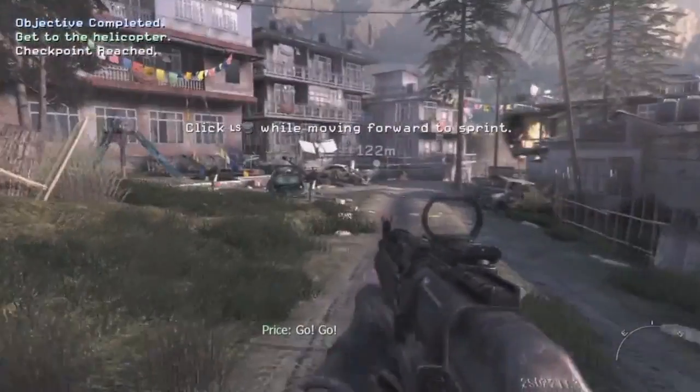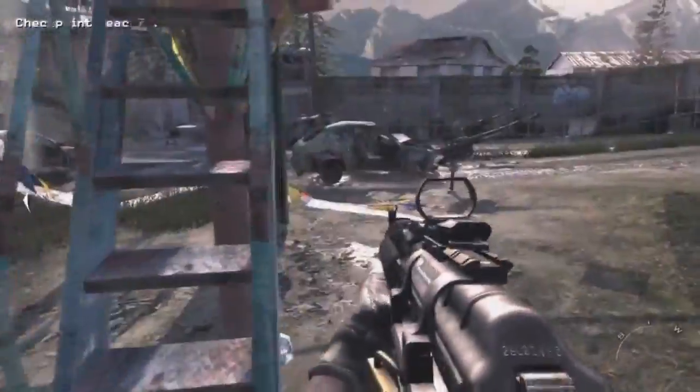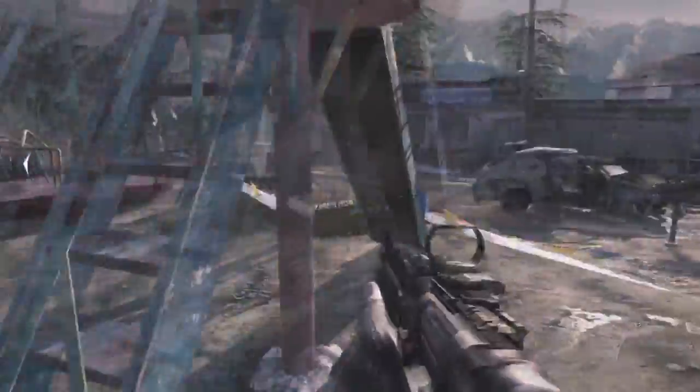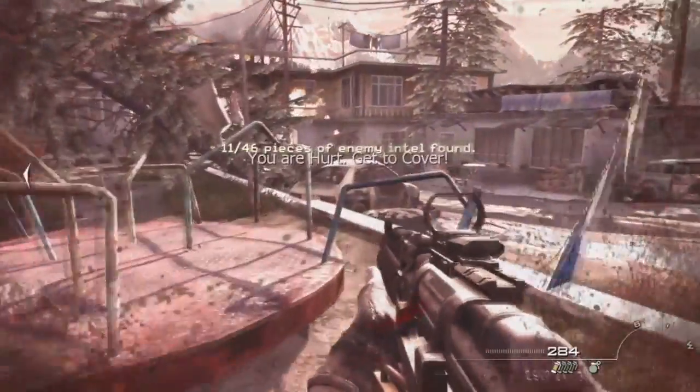For the last intel on this chapter, after you get in the tank and go through this map, you'll come back and you're just going to run for your life. The intel is going to be at this little play set — you're going to have to climb up the ladder. I almost died right there but still got the intel, which was on top of it.